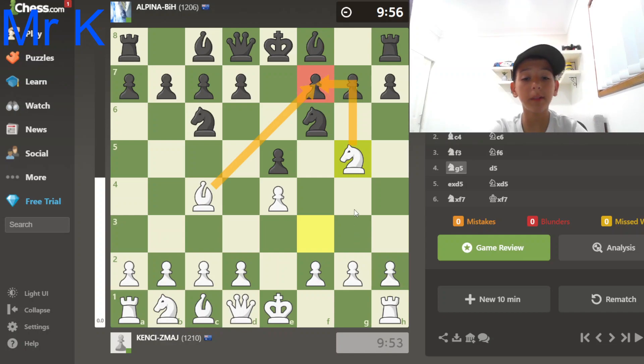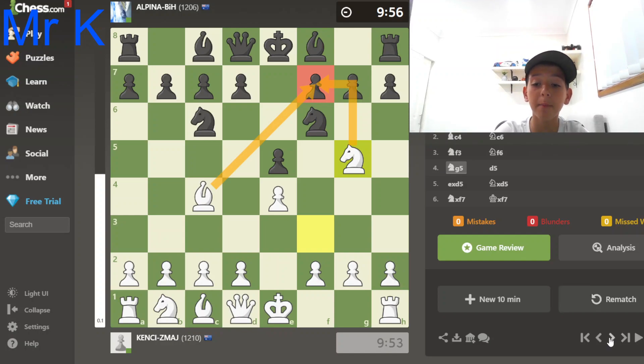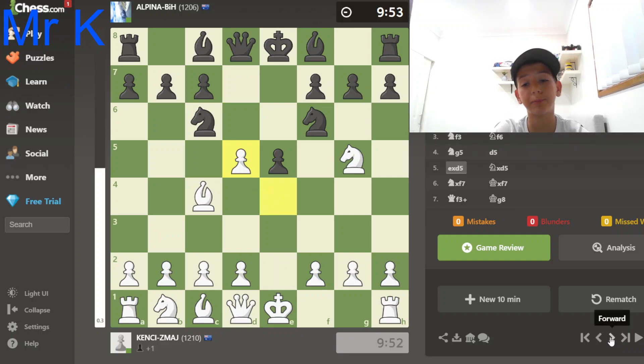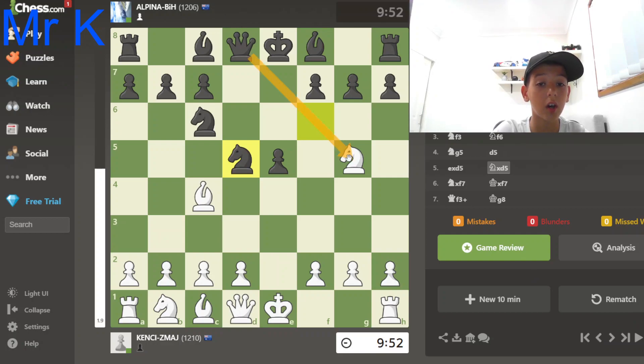Now, I would commonly take with my knight, attacking the queen and the rook, and my opponent would obviously move the queen, and I capture the rook. But my opponent saw that, and they moved their pawn to d5. After my opponent moved their pawn to d5, I captured with my pawn, and as you would have imagined, my opponent captured back, once again opening a little secret attack on my knight.